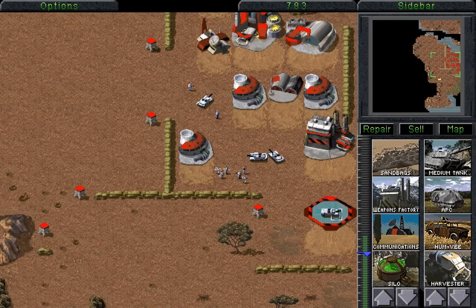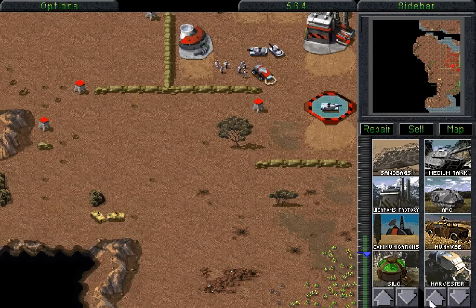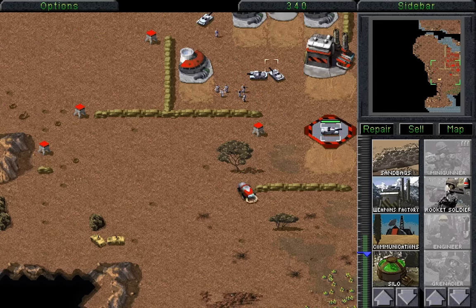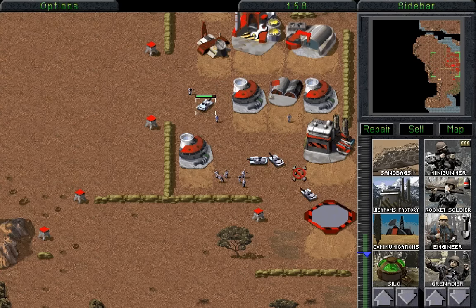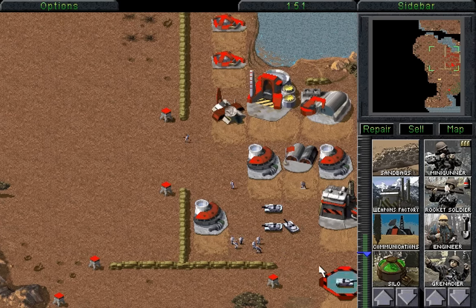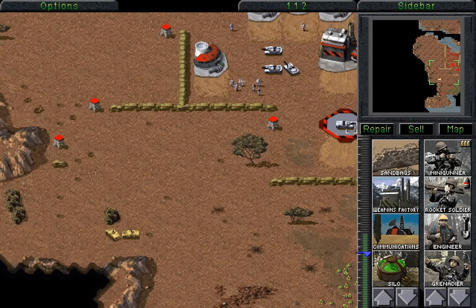Does any of this need repairing? That needs repairing, that needs repairing — not much else though. We'll repair all these tanks, good as new! And then we'll build some more rocket troopers, because we're going to need those rocket troopers to get rid of those Orcas. Only when the Orcas actually appear, though — the Orcas aren't going to appear for a little... We need a replacement — you have been volunteered to be the airstrike target!